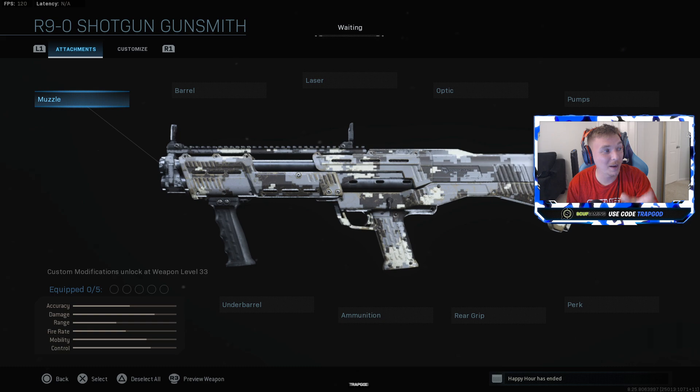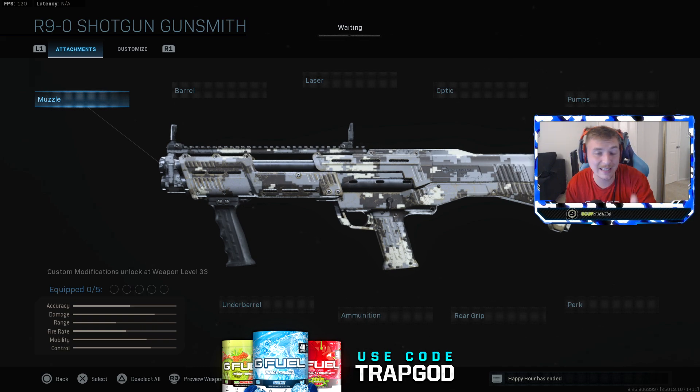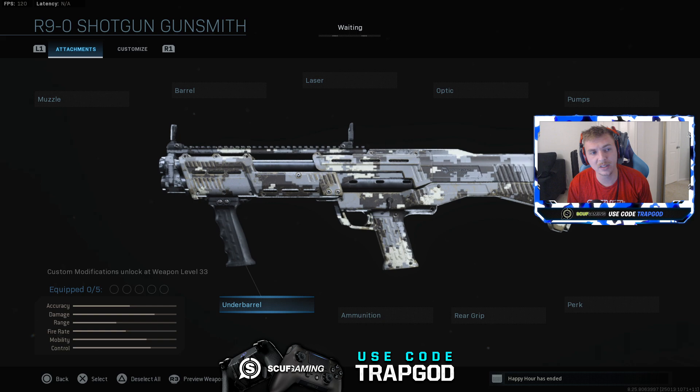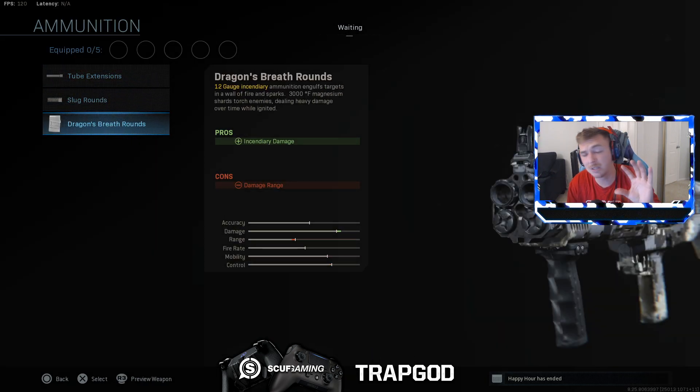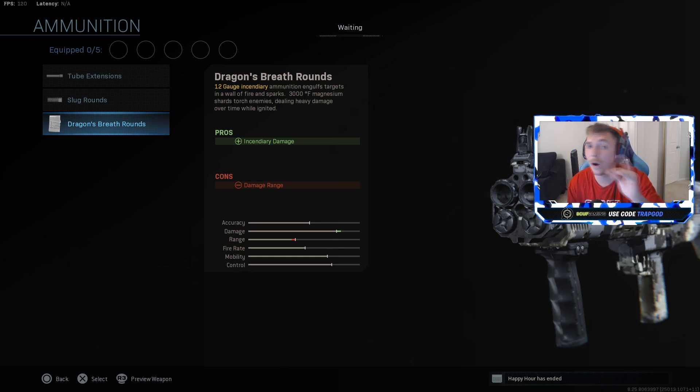I have the best class setup for it — it is 100% better than the Origin with the right setup. We're taking a look at how to build the best class setup, and then we take an in-depth look at a couple of those attachments, such as the Dragon's Breath rounds. How much better are these attachments than they actually claim? Because it claims you get less range, and let me tell you, that is 100% false.